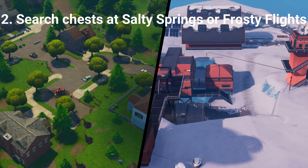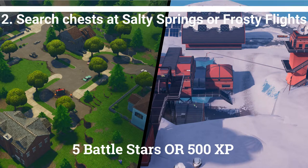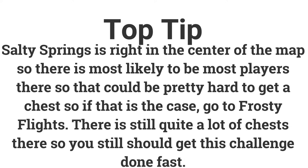The second challenge is search chests at Salty Springs or Frosty Flights. If you search 7 chests you can get 5 battle stars or 500 XP. Salty Springs is in the center of the map so it will most likely be more popular, meaning you might have a hard time getting a chest there. If that is the case, you could go to Frosty Flights, which could have the same or even more chests than Salty Springs, so Frosty Flights would be a very good place to go.